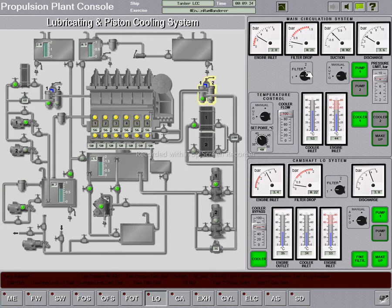Let's check the other parameters. The filter in service is filter number one in the main lube oil system. Let's check if filter number one is clean — yes, the filter drop pressure is low, meaning it is clean. Same for the camshaft filter. The camshaft lube oil tank is now at the target of 0.8 meters, so I just close this makeup valve. We are done with the lube oil system.